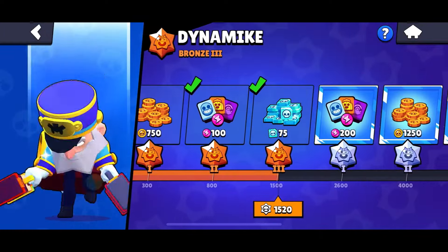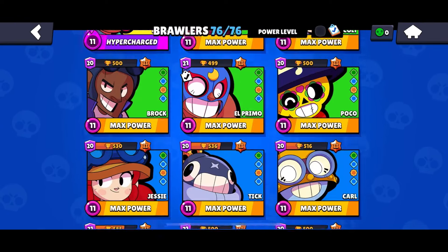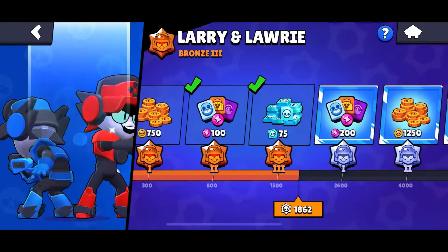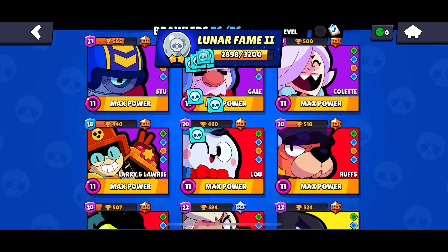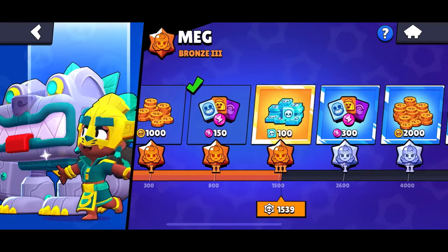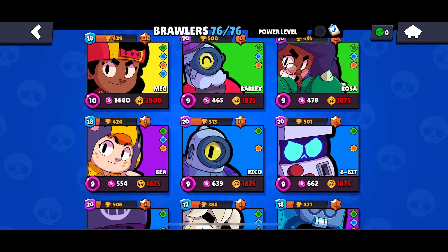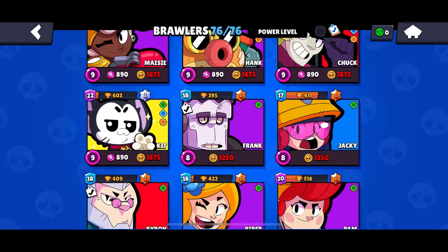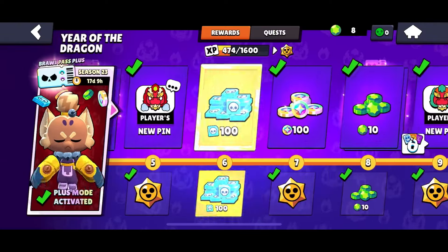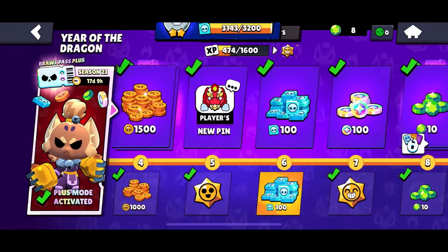I'll go back to lobby and take the credits. I'm almost at Lunar Three so I'll go ahead and get it. Let me check my mastery rewards — Larry and Lawrie, I forgot to claim that. I already have enough credits from the Brawl Pass saved up for next season's new brawler, so I'm going to use some of the credits I got from the Brawl Pass — I might regret this in the future.